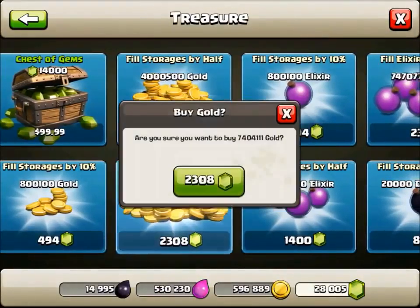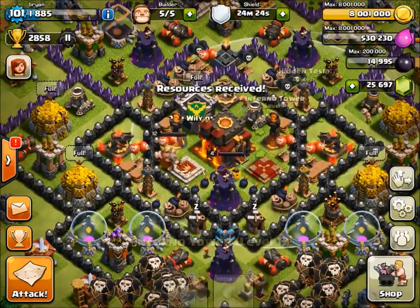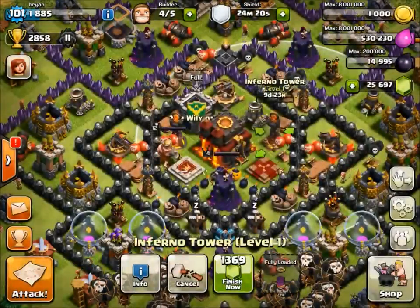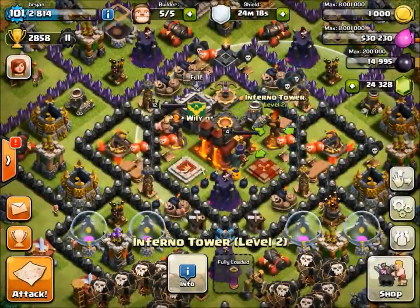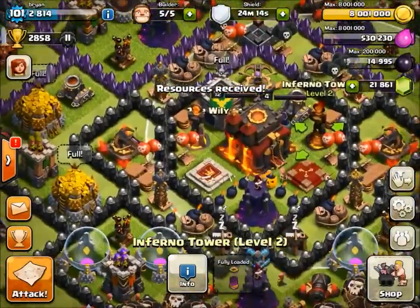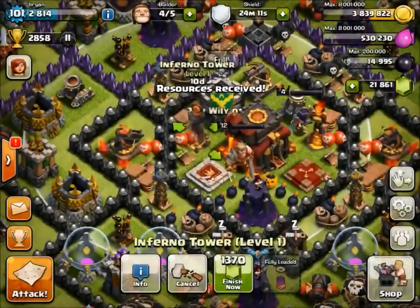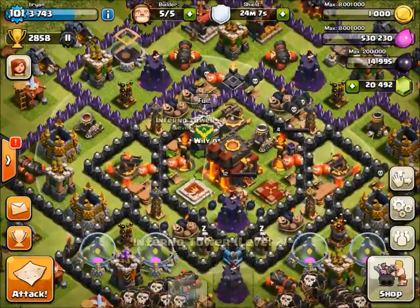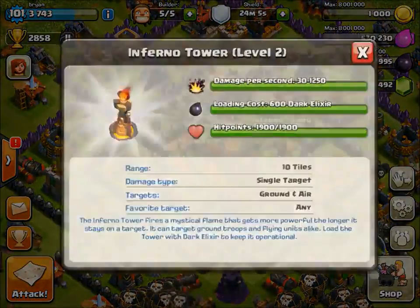So we're going to buy some treasure and fill these gold storages. That's the most efficient way to do it — just fill up the gold storages. I used to not do that, and you actually lose a lot of gems doing it that way. There's one Inferno Tower to level two, and it costs us about 4,000 gems each one, but we got them up to level two, so that'll help us.